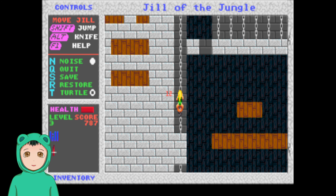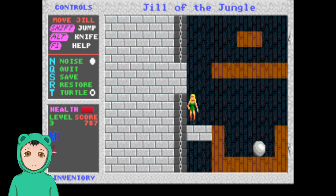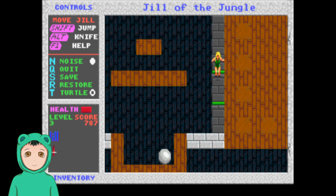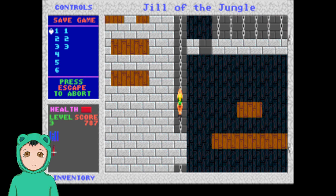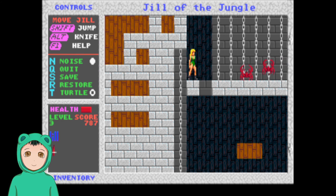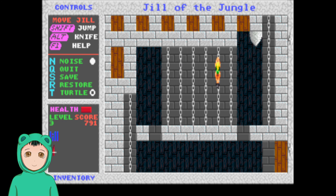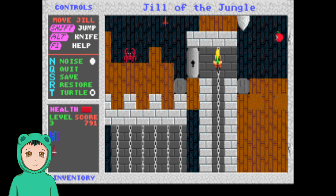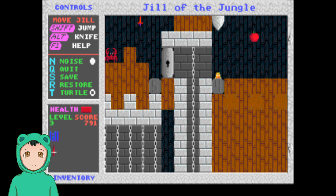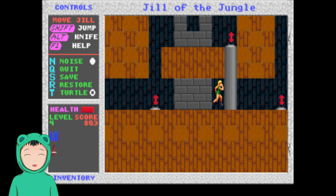I guess that was a waste of time. We had to go that way. Alright, let's save. I don't like that spike. Oh, it's a place where we can't go back. So this is where four and five are. So now we are actually in level four. Interesting. It's weird how they do all of this.